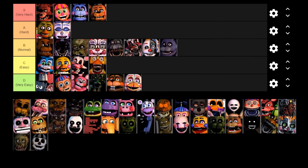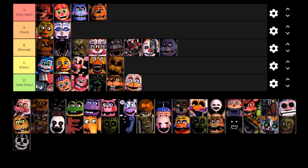Next up is Golden Freddy. His mechanic is pretty much the same in every game — he randomly shows up in the office when you lower the monitor, and you need to put on the Freddy Fazbear mask or lift up the monitor to make him go away. However, he does have the chance of catching people off guard. I've almost been killed by Golden Freddy a few times just because I wasn't expecting him while paying attention to five other things. Because he's lethal and can catch people off guard, I think he deserves to at least be in the C tier — he has the potential of catching people off guard and getting them killed.